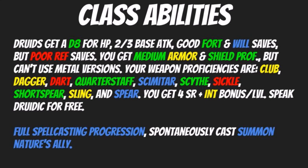Your weapon proficiencies are club, dagger, dart, quarterstaff, scimitar, scythe, sickle, short spear, sling, and spear. It's interesting that the tenants and the natural spirit magic that druids typically channel forbids them from wearing metallic armors, but weapons like scimitar, scythe, sickles, spears, and daggers are fine. That's always been an interesting point.